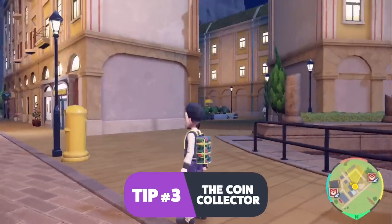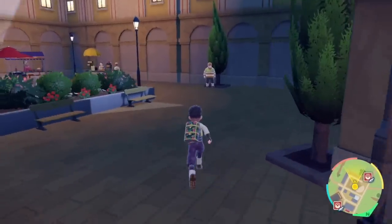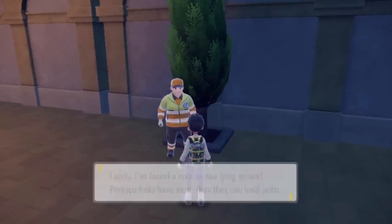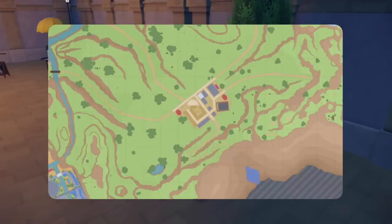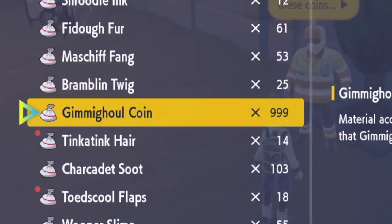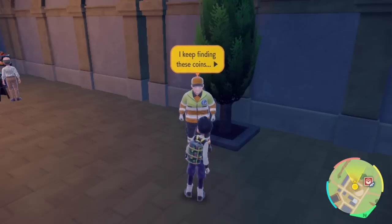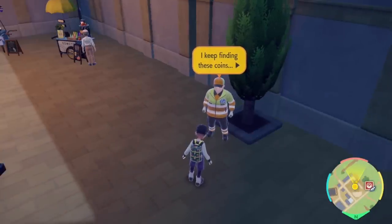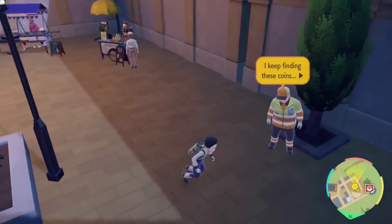We are back in Medalli, AKA Larry's town. If we go behind the stage, we actually see a construction worker back here who talks about coins. The cool thing about this guy is if you have 999 Gimmighoul coins, he will start holding on to all the extra coins and give them to you after you evolve your Gimmighoul into Gholdengo. So if you have 999 coins, you can continue opening chests and picking up coins. Evolve your Gimmighoul into Gholdengo, then come to this guy and he will give you all the coins you've picked up since maxing out. It makes getting a second Gholdengo a little easier.